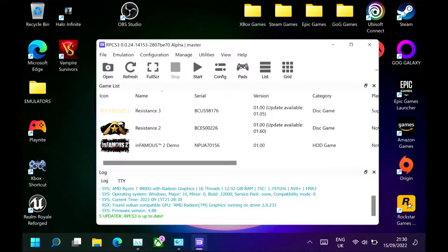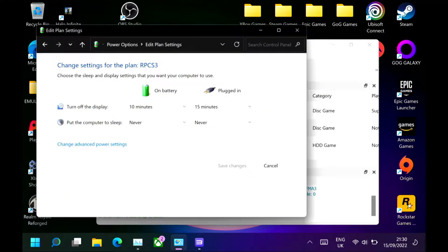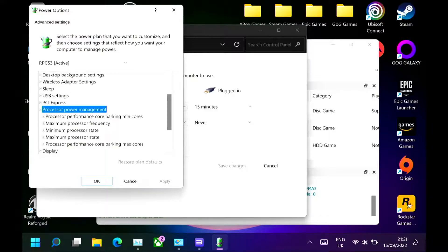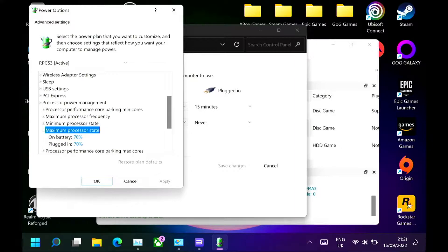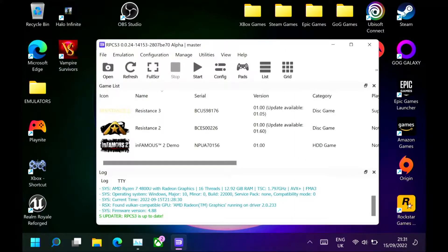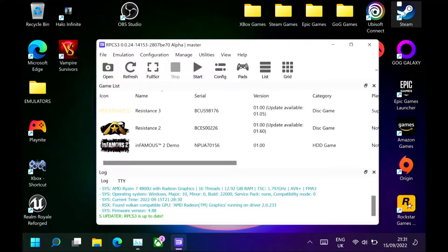I've done a bit of messing about. We have the turbo button turned on, and for power saving plans, I've created one called RPCS3 specifically for this. Under processor management, I've tweaked the maximum processor state to 70%, which should in theory restrict the amount of power going to the CPU side of the APU. From what I've seen, it does appear to keep the clock speeds down.